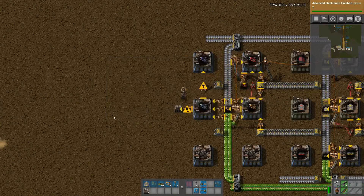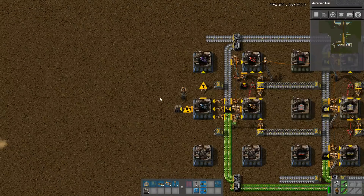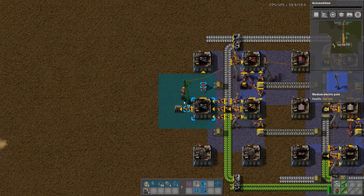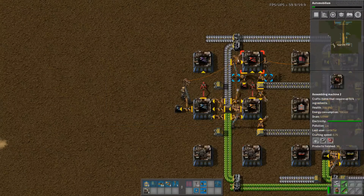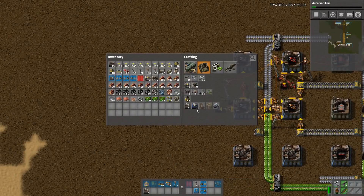Excellent, another tech has been done. Let's get automobilism, so if anything happens to our car we can sort it out, and put down some more power. So those are the inserters, and now the assembly machines.